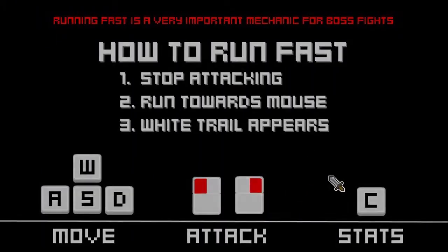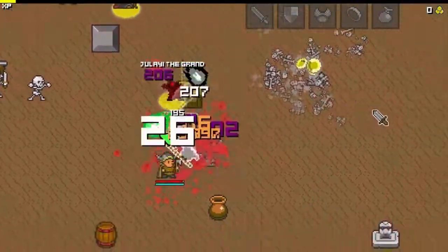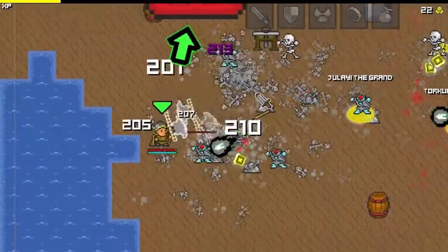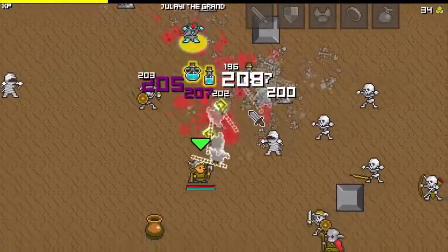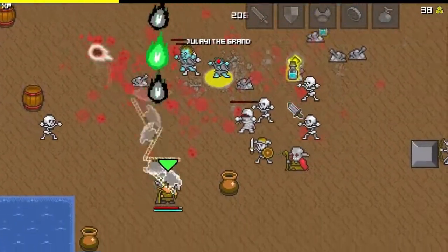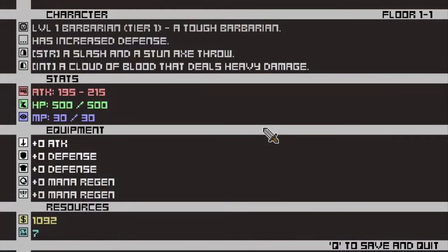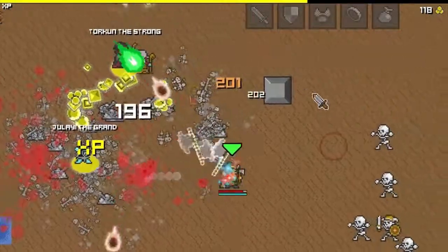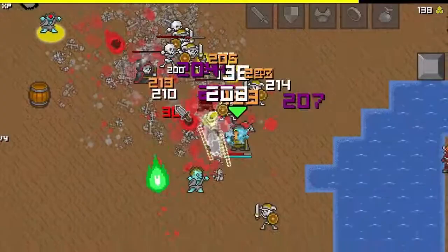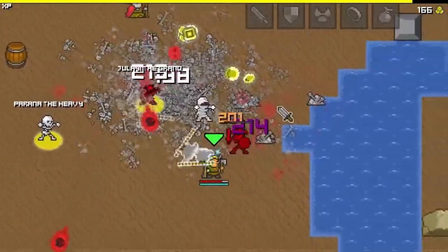Even a fairly bad run will easily net you about a thousand gold. Let's try this Barbarian. See, this is the same attack the Knight has — very high damage, very awkward to use. You have to be either right in their face. I guess this is actually longer range than the Knight. With the Knight I had to basically let them walk into me.